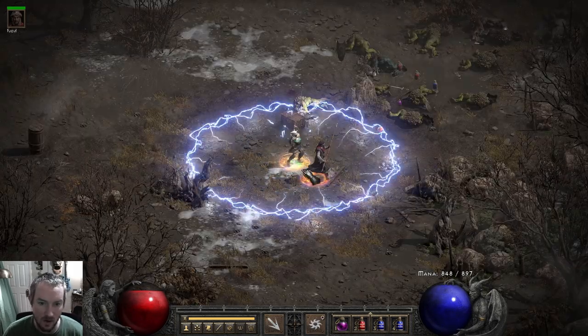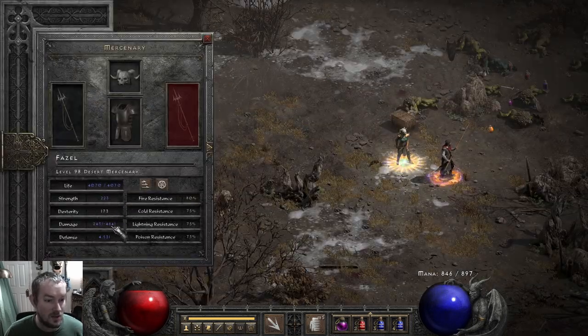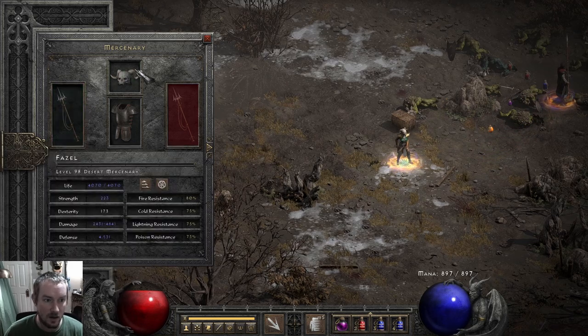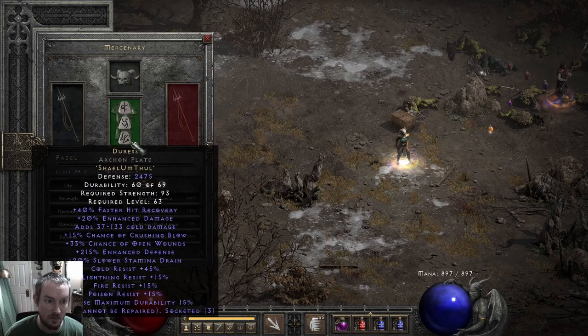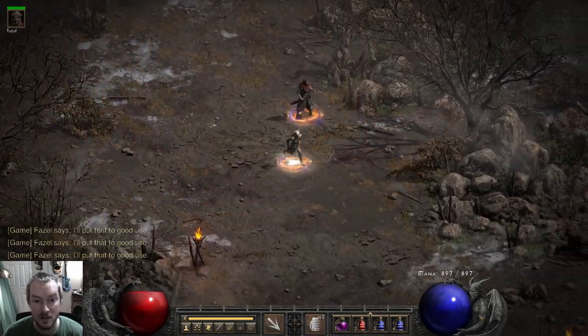We can also always hit them with this — that's going to damage them. Our mercenary is doing 2,000 to 5,000 damage and he's slowing them dramatically. He's got the Flickering Flame to keep us alive, and he's got some Crushing Blow, so we've got all of our bases covered.